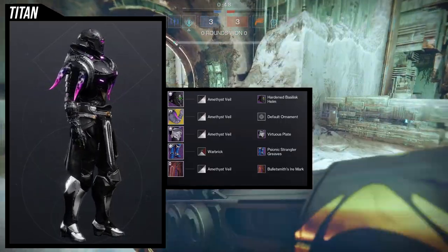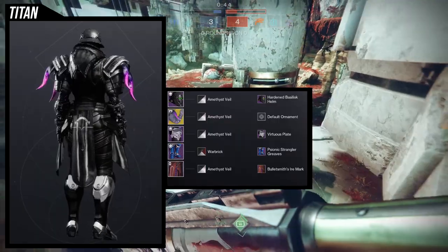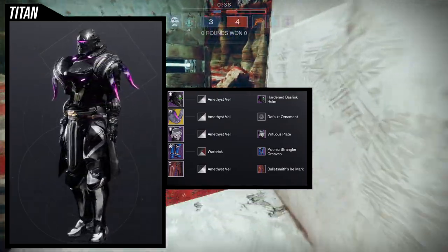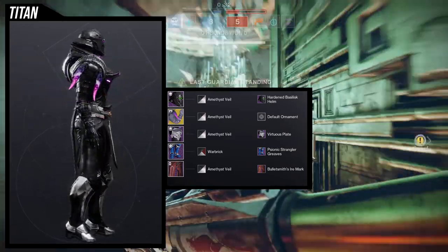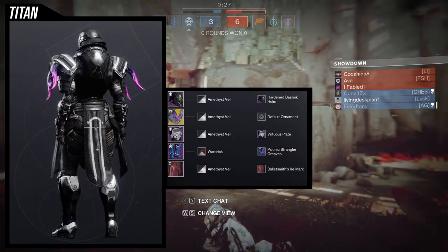For the first set we're looking at the helmet, and this is probably my favorite. If it comes to doomfang pauldrons, it's probably going to be my favorite just because doomfang pauldrons looks amazing. For the shader we're using amethyst veil because I want to get purple in there — the doomfangs' horns don't change colors so you're stuck with purple.